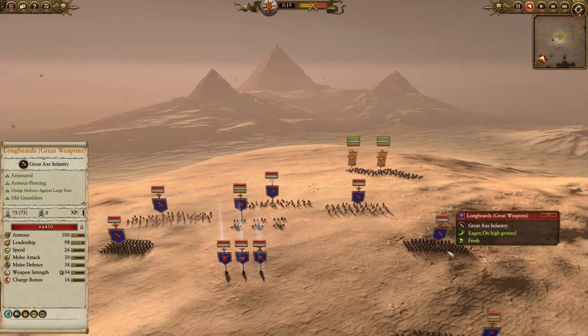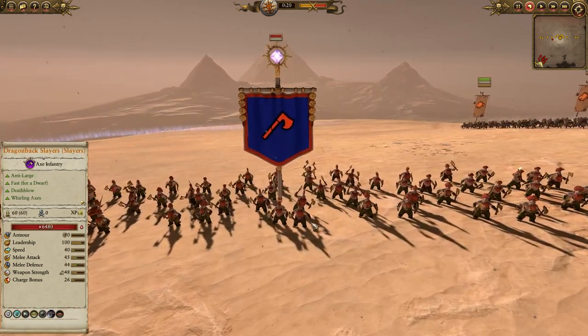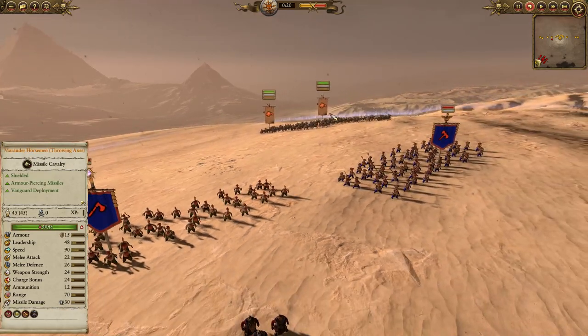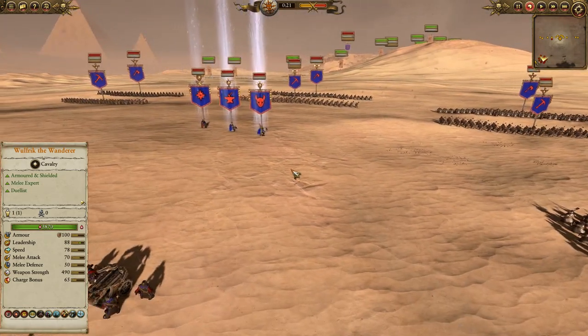On either side he has gone for Longbeards with great weapons, and in the back he has three units of Slayers — two of them being Giant Slayers and one unit being the Dragonback Slayers. These guys have a nice slow if they catch you, so if they manage to hop on top of the Marauder Horsemen they're in big trouble. He has also gone for a Bolt Thrower in the back for that extra long range damage.